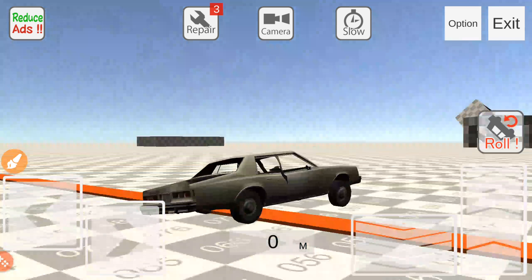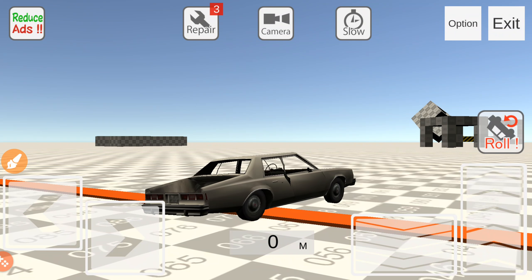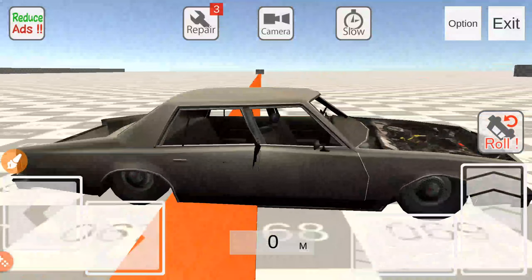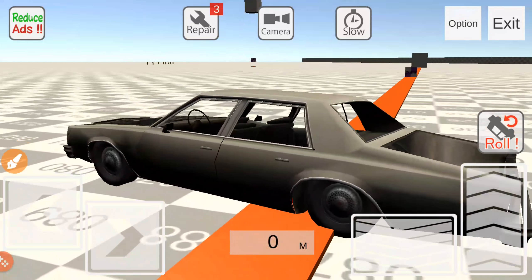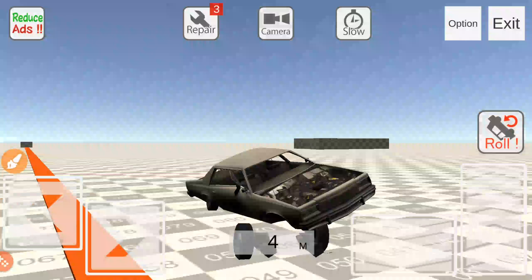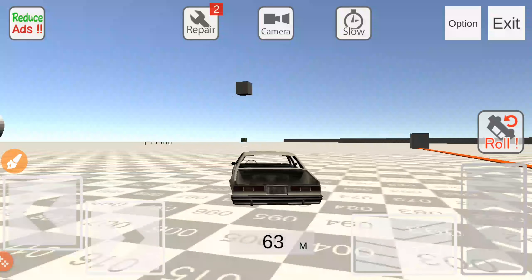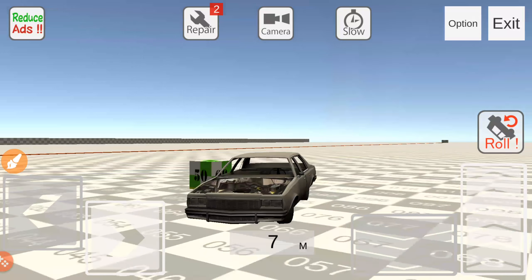That block was 500 and it did leave a little kink as you can see. There's a little dent that happened — not much. Let's go over to this one over here. As you can see, it's a block that jumps up and down.